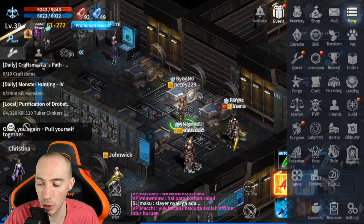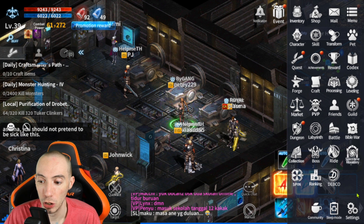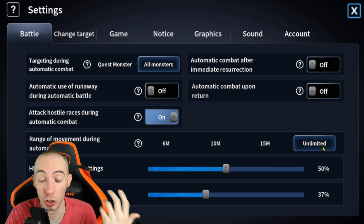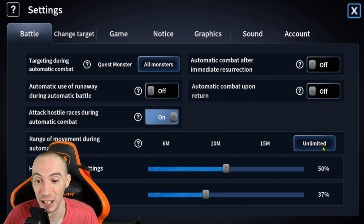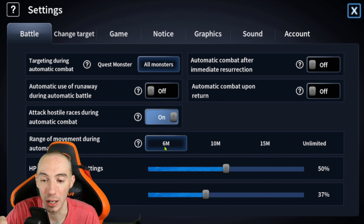Another important thing: in settings, look at the range of movement during auto battle. This is really important to set. You don't want auto combat set to unlimited range where your character just wanders around grabbing too many mobs. Early on if you can't handle all those attacks, lower it to around six to ten meters. This keeps your character stationary in one area. Find a good spawn spot, set your character there, then set it to auto — that way monsters come to you slowly, maybe three at a time, which you can handle without wasting HP potions.